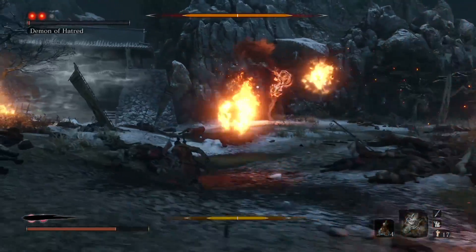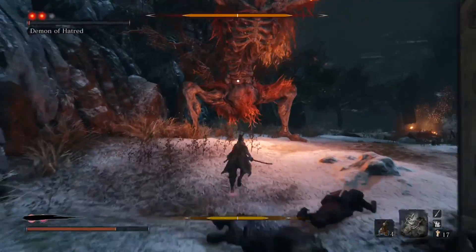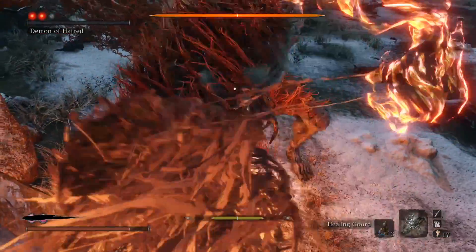The slow spiral in — if you get hit in the face by one of these fireballs, that means you are probably cutting that spiral a little too tight. Get back behind him, and phase two is done.